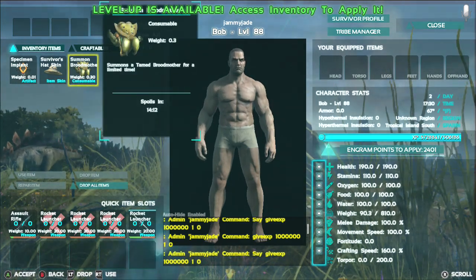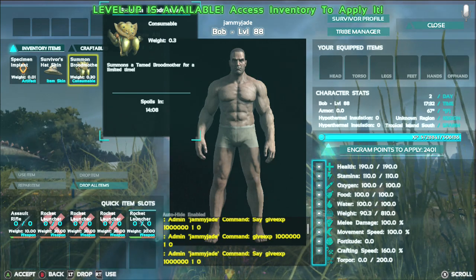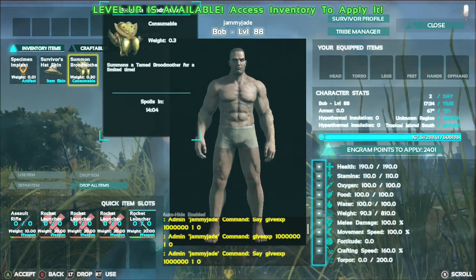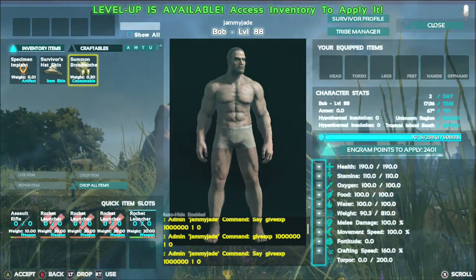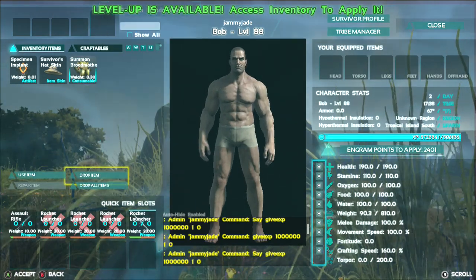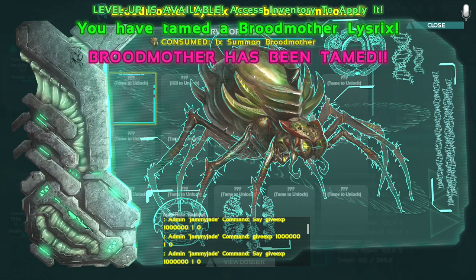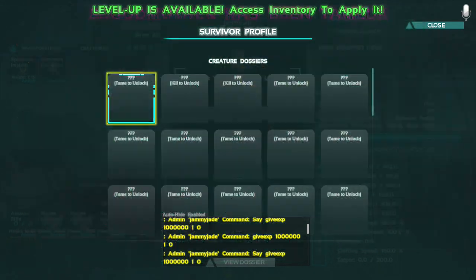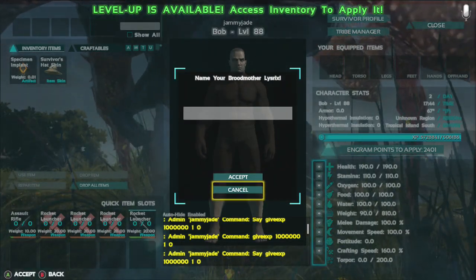What did I get from it? I've got the Broodmother item. I must have dropped the Megapithecus helmet though. Oh - someone's attained Broodmother for a limited time. When did this become a thing where you could have a Broodmother? Use item - oh, check it out! This is cool. This is not right - I don't remember this before.